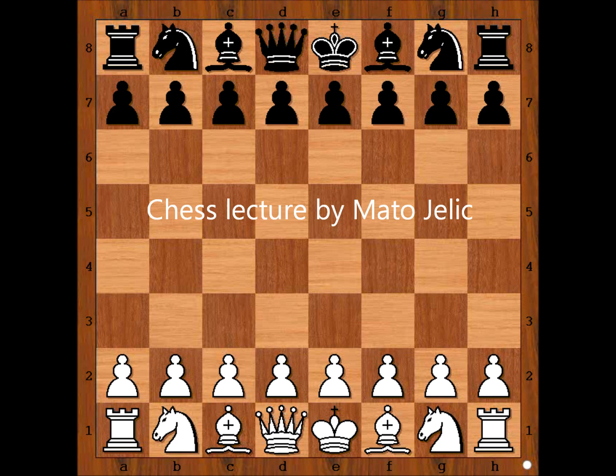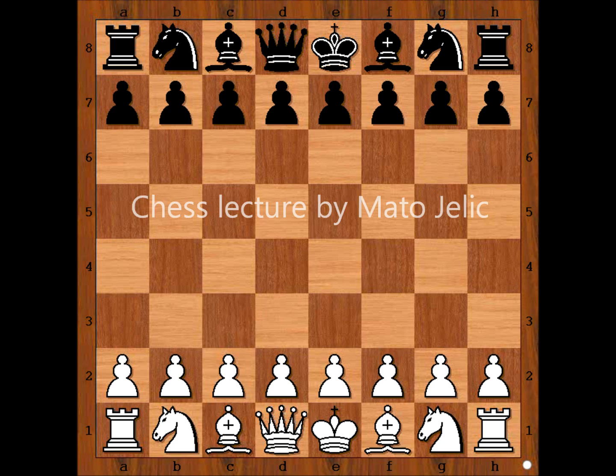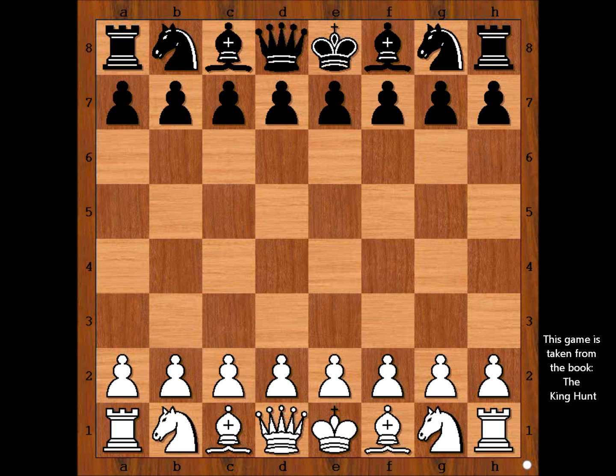This is Matto, and in this video I will show you the game between Gerald Abrahams and Edmund Spensa. This very beautiful chess game was played in Liverpool in 1930.